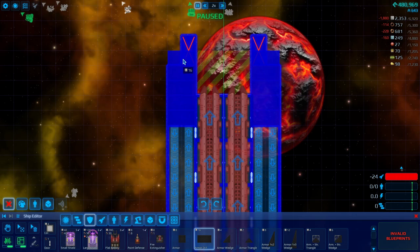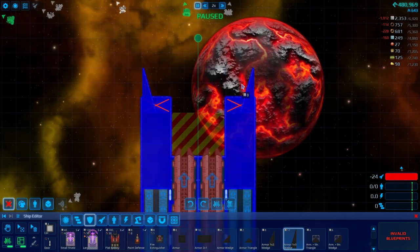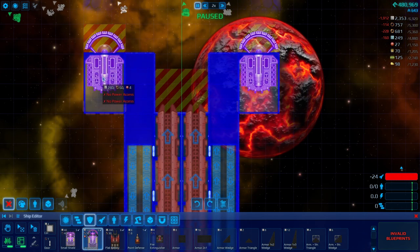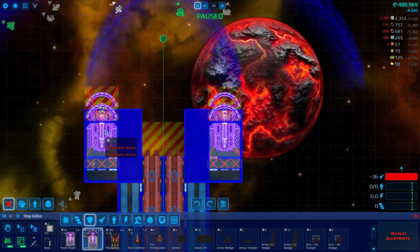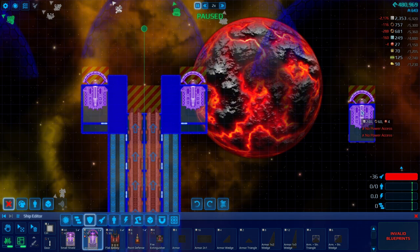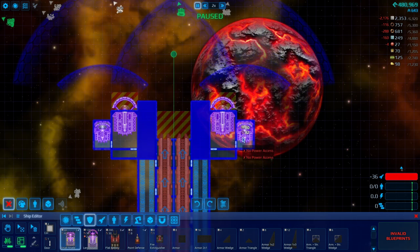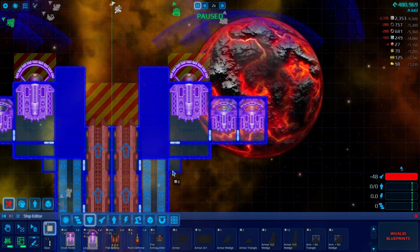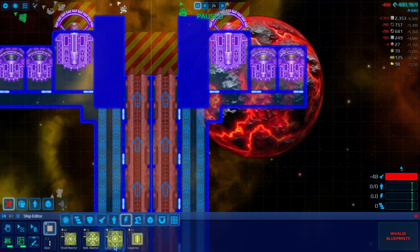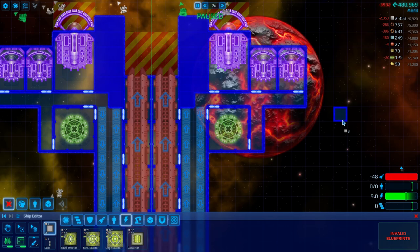Definitely armor. Those fire straight, so I don't have to worry about firing lines or anything. And then we need shields. We're gonna need some serious reactors to keep those shields powered, and also some serious reactors for keeping the Railgun stuff powered.